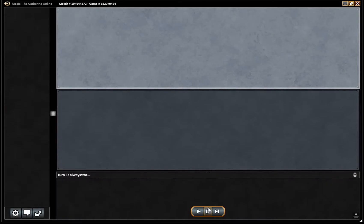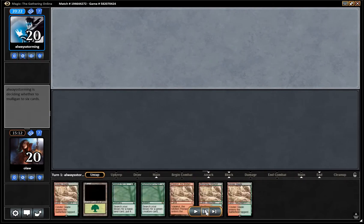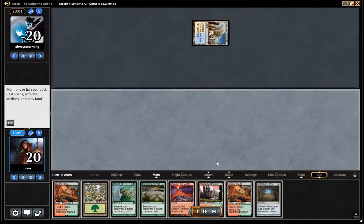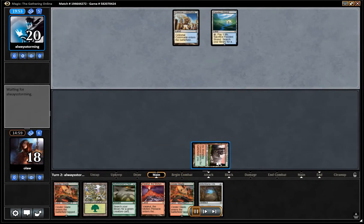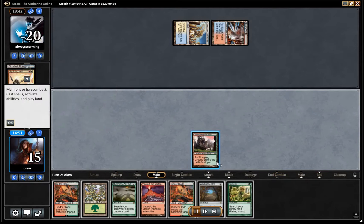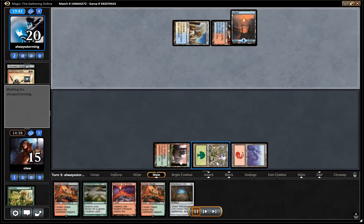Okay, so here we have game two. There's our opening hand — not perfect, but we do have the turn one Search for Tomorrow which is nice, so I'm happy enough with this. We play the Stomping Ground and get Search for Tomorrow going. Draw into Witchbane Orb from the sideboard, which we discussed as a way of preventing our opponent's burn spells — and we see that right away with a Lightning Helix from our opponent. Run into a Farseek, which is good — we're going to be able to ramp up a little further.